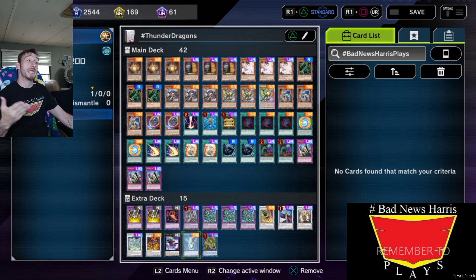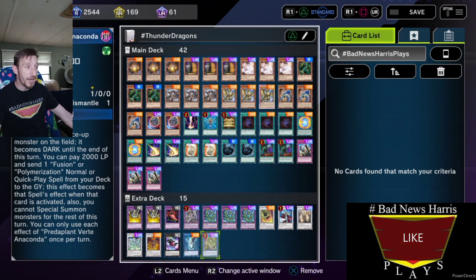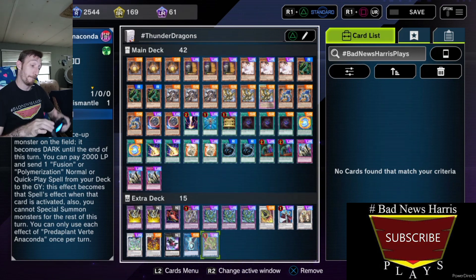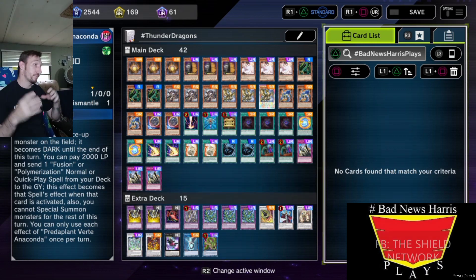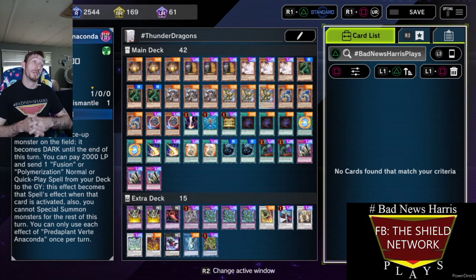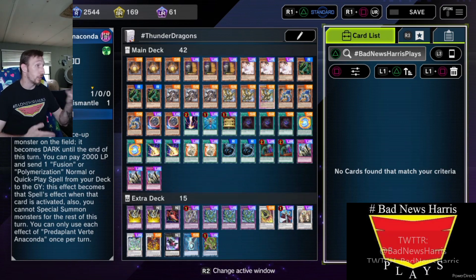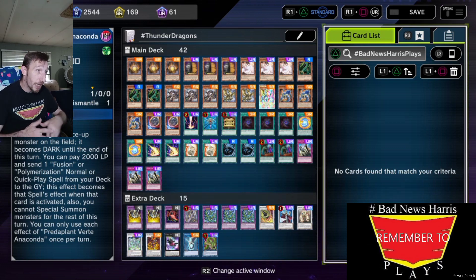Point is, easy pitches to the grave just like with the Predaplant Verte Anaconda. Anaconda I rarely use — that's like a one out of ten situation for me. Either way though, it does come in handy because if I can't use a Thunder Dragon Fusion, I can use it for Red Fusion and then still get my combos out.